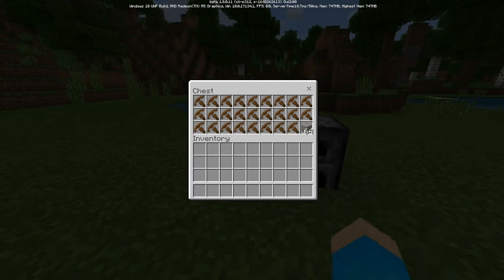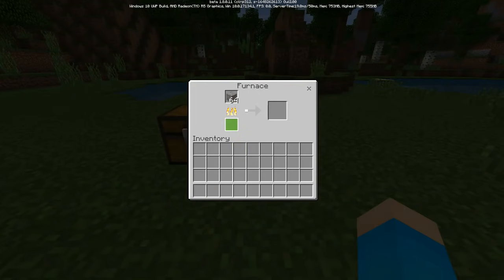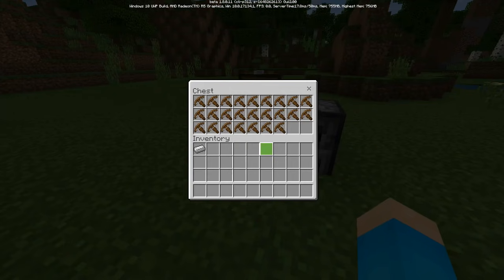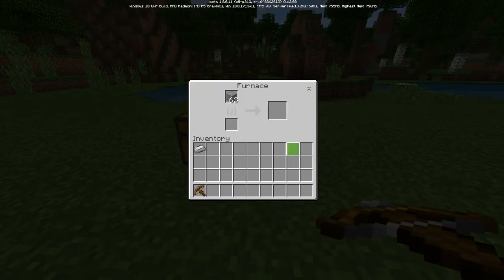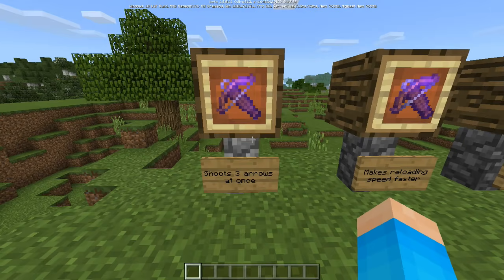Another thing you might not have known is that you can actually use a crossbow as a form of fuel in a furnace. One crossbow will smelt one piece of whatever you're smelting — so one crossbow equals one smelt or one cook. You could be cooking beef or smelting iron, but one crossbow equals one item.